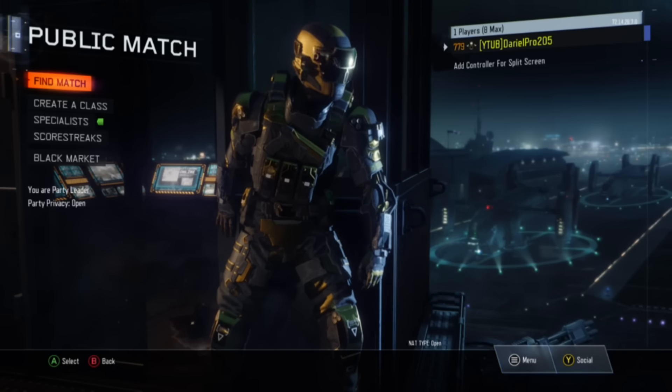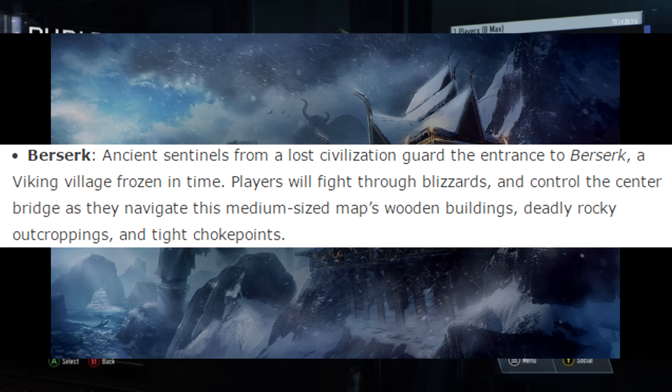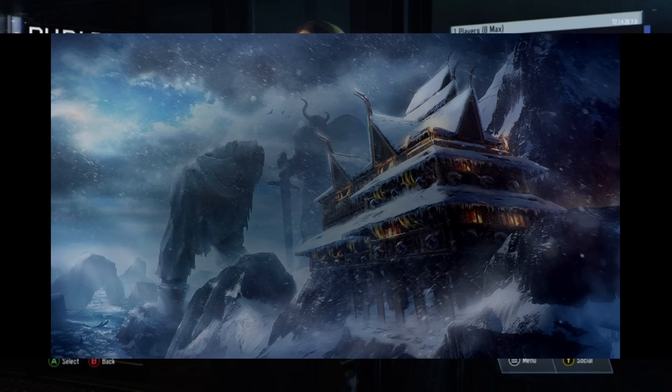The third map is called Berserk. Ancient sentinels from a lost civilization guard the entrance to Berserk, a Viking village frozen in time. Players will fight through blizzards and control the center bridge as they navigate this medium-sized map's wooden buildings, rocky outcroppings, and tight checkpoints. This is the snow map, and it's probably one of the coolest maps I've seen. Look at that big statue back there — this is going to be an insane map. It looks like this main building is going to be one of the key points.